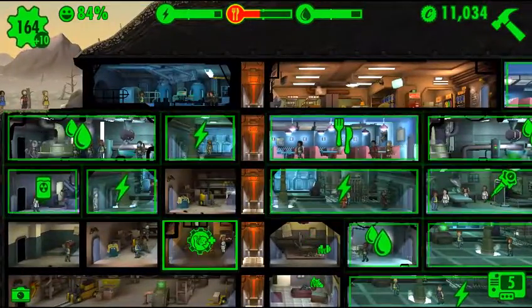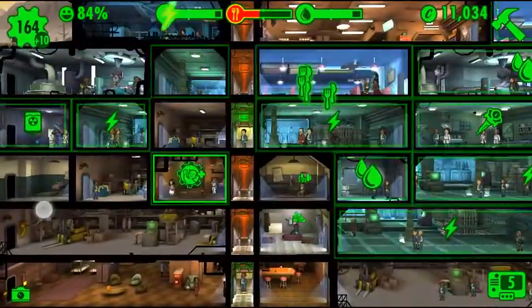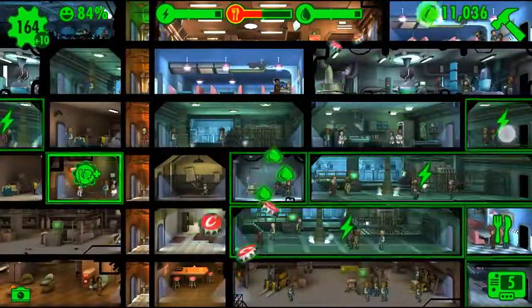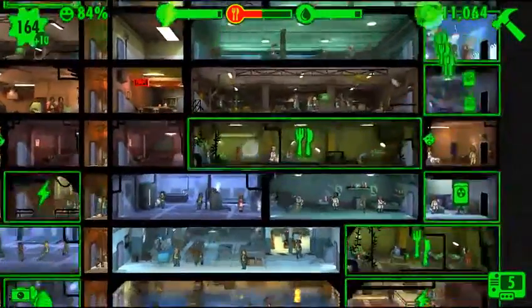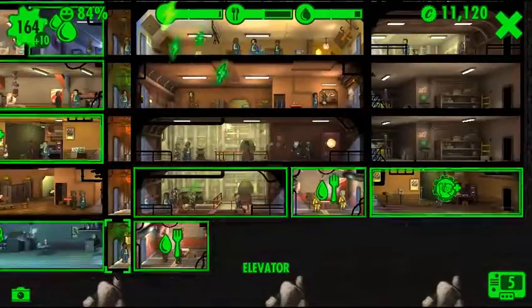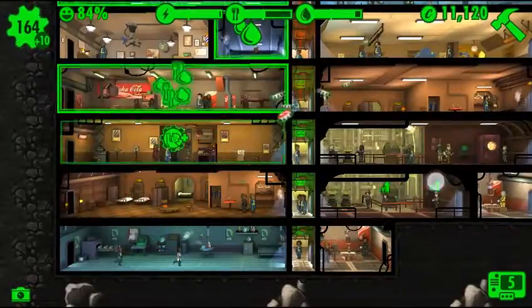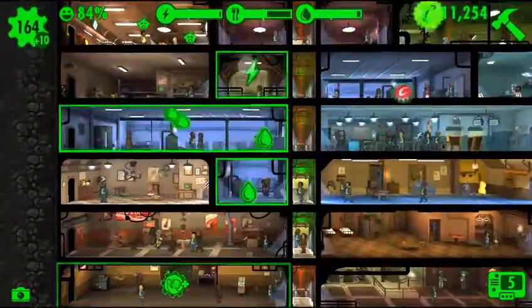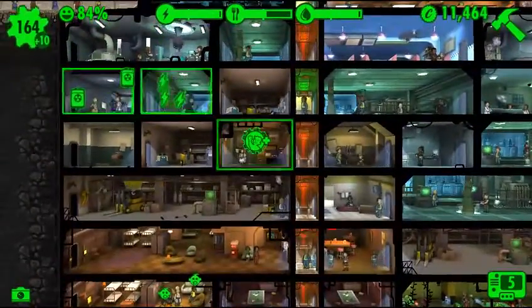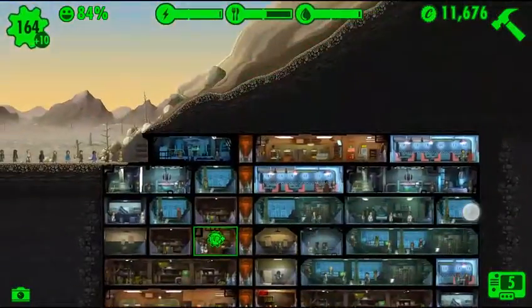Hello everybody, Dead Man's Macaroni here. Get your macaroni ready because this is part 30 of Fallout Shelter. It's been quite a while since I've done an episode on this, and I'm sorry for that. I honestly have no excuses other than I just didn't really feel like playing the game — I kind of got bored of it. But then I played it again last night, checked on the vault, and got back into it, so I'm going to get the LP going again.